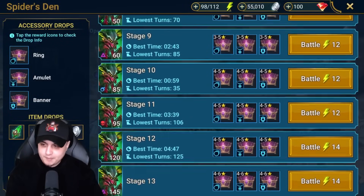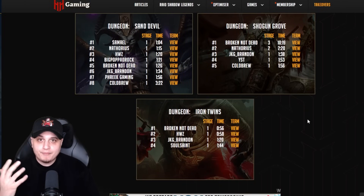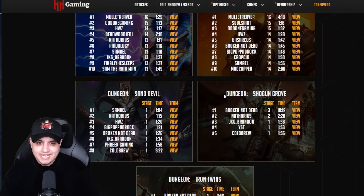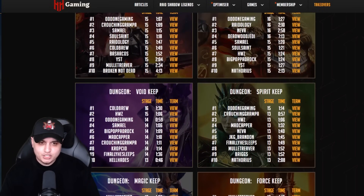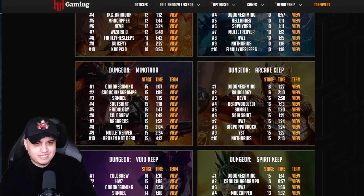Let me bring up the website to show where everyone's at. I'm not on the top of many leaderboards yet with only one 6-star, but we managed Shogun stage 1 for some points. Sand Devil - not really dabbling outside of leaderboard points. Force Keep - stage 13. Magic Keep - just below stage 15. Arcane Keep - 9th place and I did get to stage 15 on that one. Minotaur - we just did 1 minute 34 so we should update to around 4th or 5th place soon.